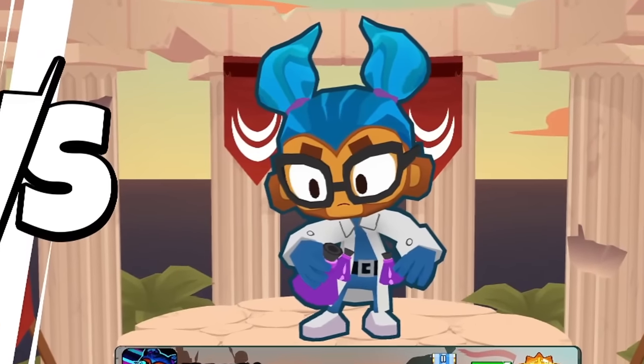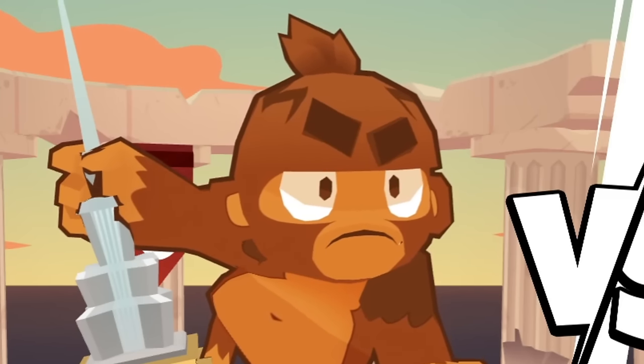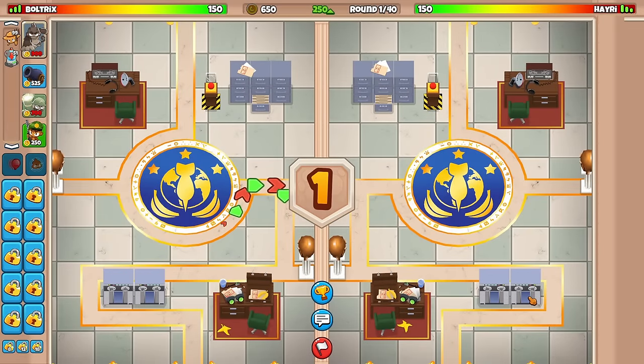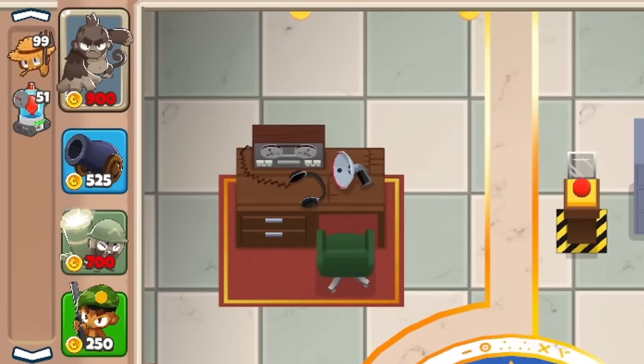It looks like our opponent's hero is going to be Gwendolyn. We instead are going to be using my boy Pat freaking Fusty. On the map, Cobra Command — with the course of strategy: Pat Fusty, Bomb, Mortar, Sniper.